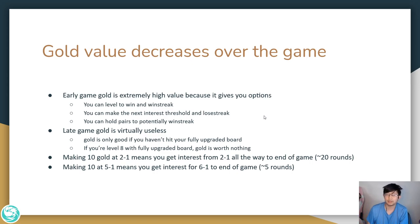Here's the fundamental principle of TFT for econ: gold value decreases over the game. Your early game gold is extremely impactful because it gives you a lot of options. You can level to play for win streaking, make the next interest threshold by putting econ towards interest, lose streak to get more gold, or hold pairs to potentially start win streaking at any time.